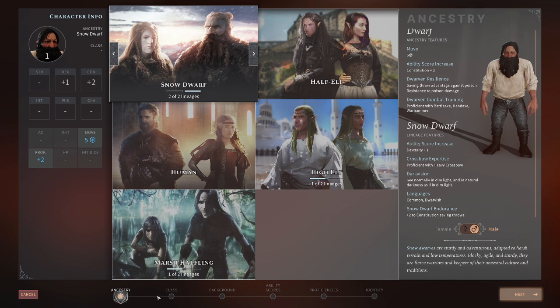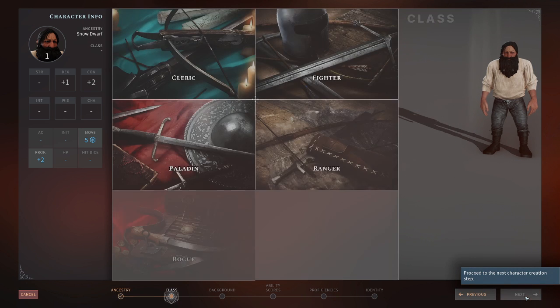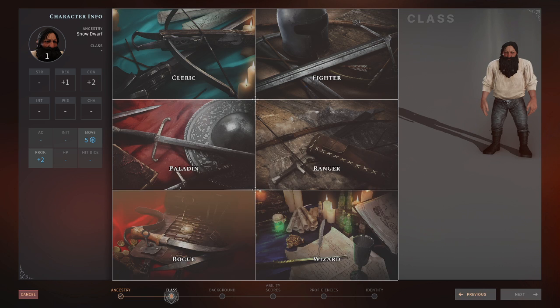You can see along the bottom here: start with Ancestry, then we're going to go to Class, Background, Ability Scores, Proficiencies, and last, Identity. So let's go through. The next box highlights and gets this glow around it when we're ready to go to the next thing. So we will switch over and now we're looking at which class we want to play.